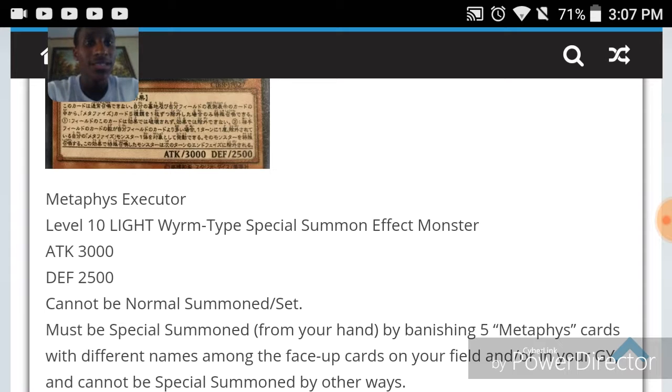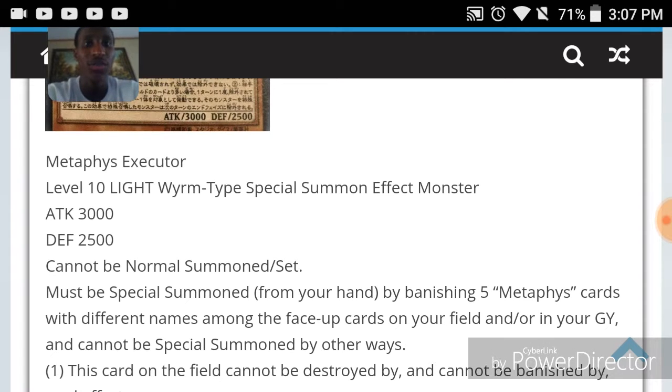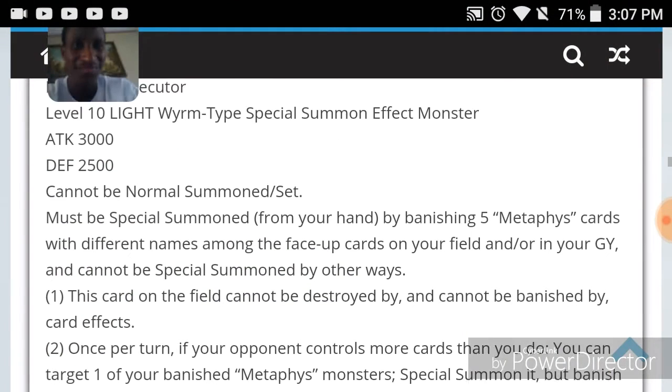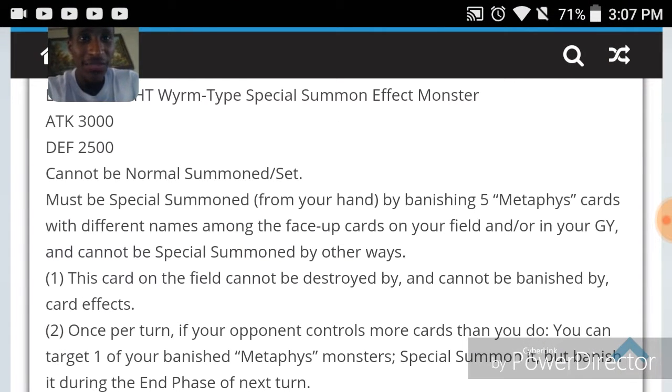It's an effect monster with special summon — cannot be normal summoned or set. It has 3000 attack and 2500 defense. Its summoning condition: must be special summoned from your hand by banishing five Metaphys cards with different names among the face-up cards on your field or in your GY. This card on the field cannot be destroyed by card effects and cannot be banished by card effects.